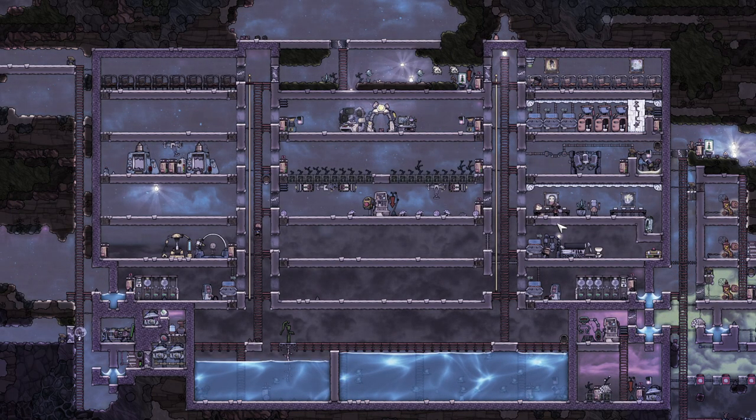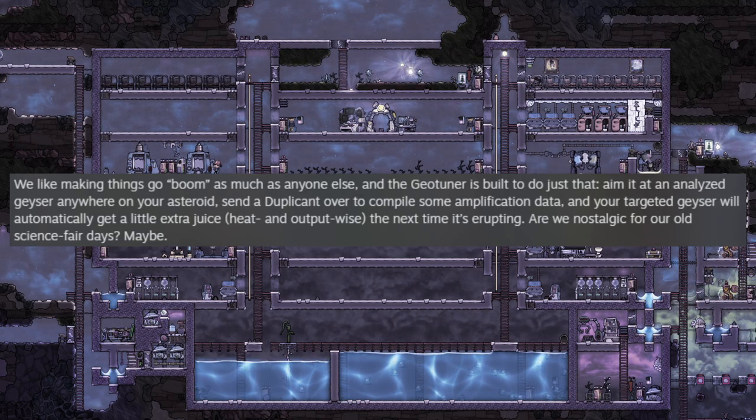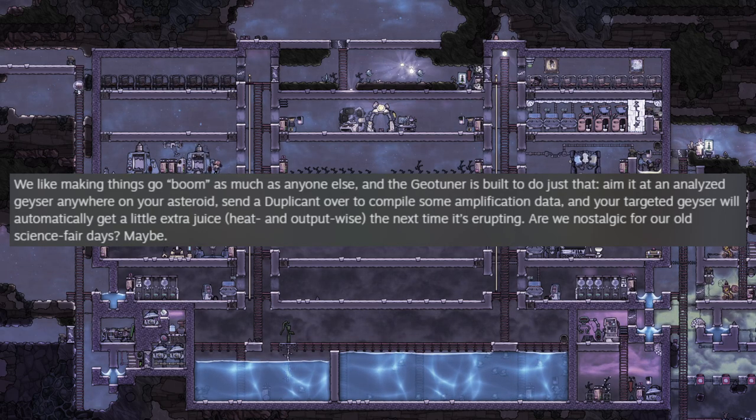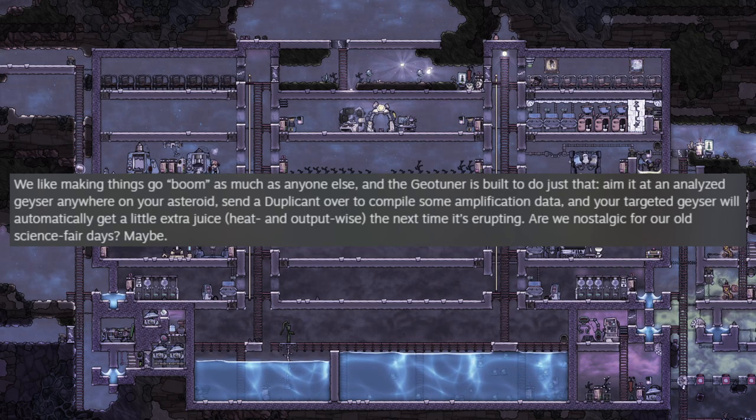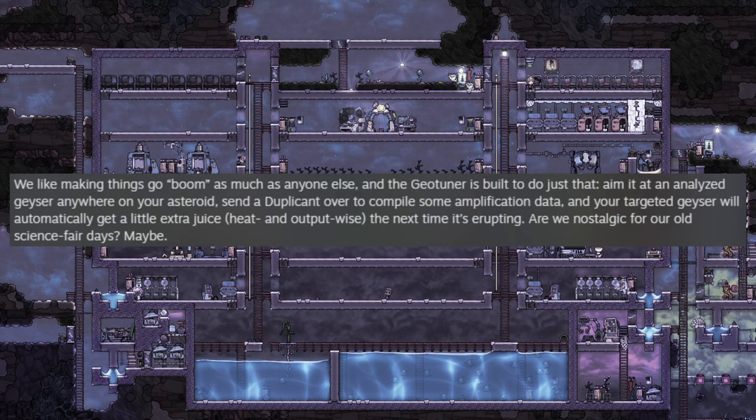The mission control station also enables the use of the geoturner. The geoturner is used by aiming at an analyzed geyser anywhere on your asteroid. You send a duplicate over to compile some amplification data, and your target geyser will automatically have a little extra output — both heat and output wise — the next time it is erupting.